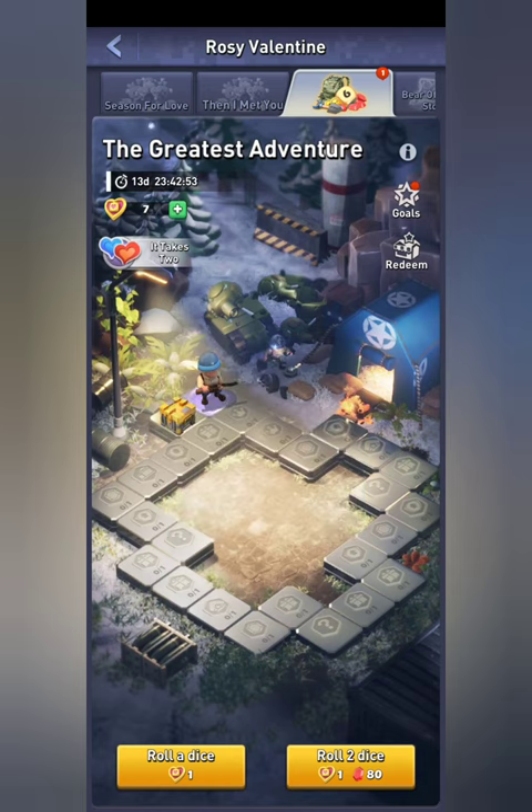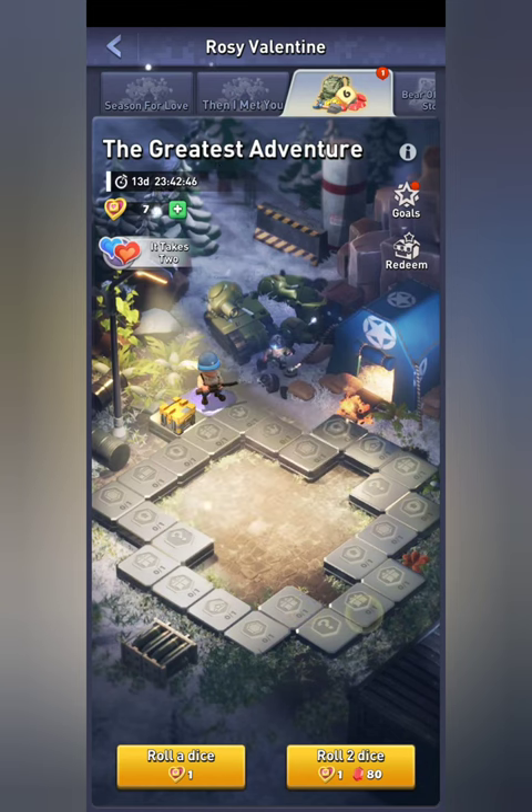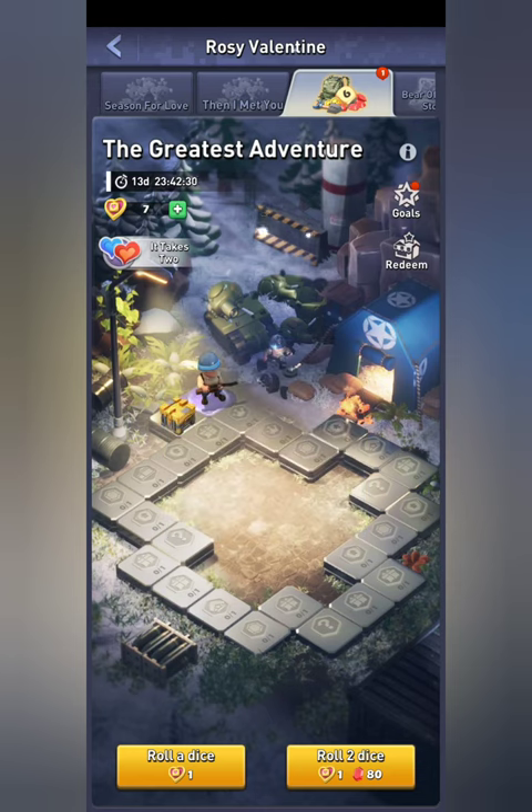If you're trying to get tickets, you want to land on that first square because at level one it gives 20 tickets. Other ticket squares are only 4, so that first square is worth five times as much. So if you're targeting that first square, here's the strategy.